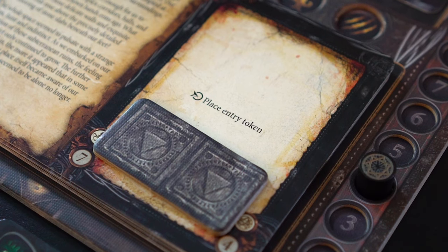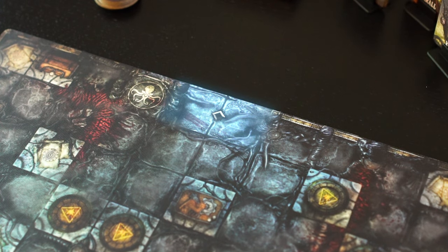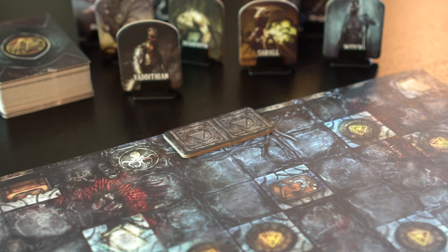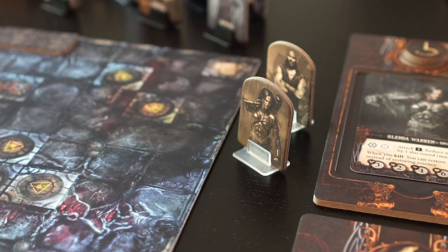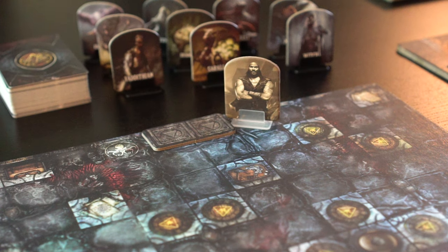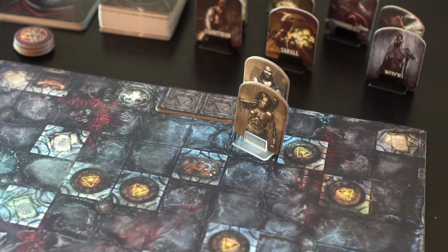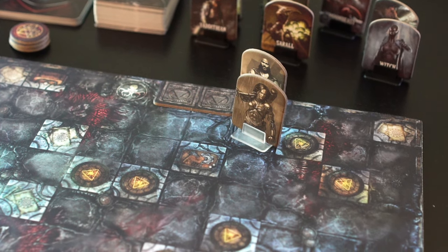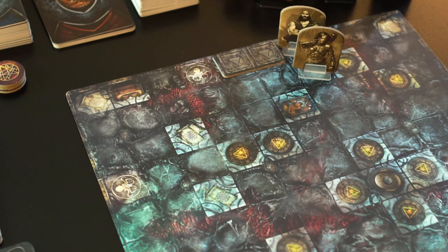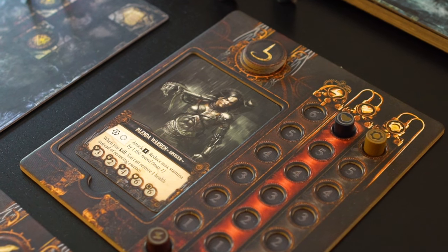First we are prompted by the chapter card to place the entry token on the tile, which is placed on this direction symbol shown here. With that placed, we can go ahead and place our explorers, which can be placed either adjacent to or directly on top of the entry token. Hank will be placed one space east and Blenda one space south of him, both directly adjacent to the entry token. Just west of the entry token are a couple of spawning spaces, so our explorers will want to stay clear of those until they are all kitted up.